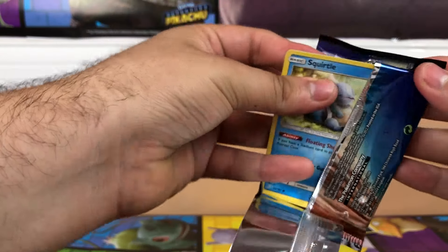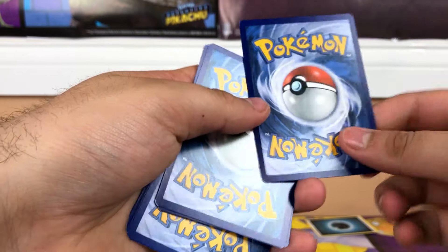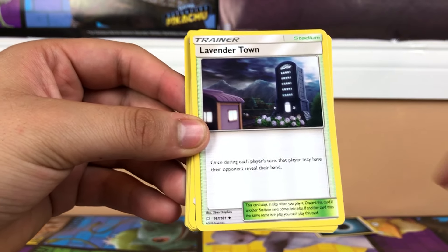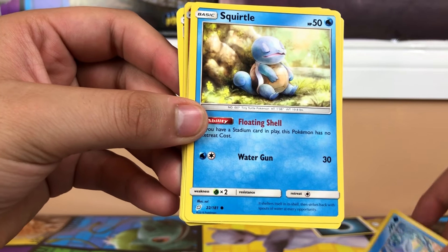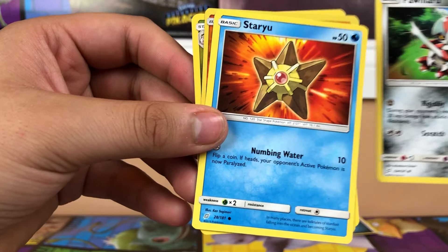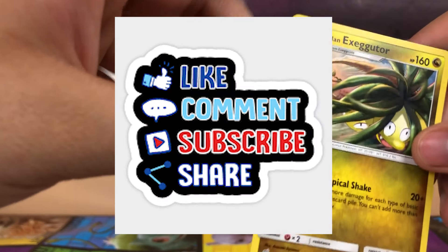Last pack for today — hopefully I get something good. Here's the code. Okay I pulled it too fast, that's embarrassing. We have a buffalo, Lavender Town — creepy — Wartortle, Squirtle, a crab, a samurai, a starfish, Mankey, and a pair of eggs.